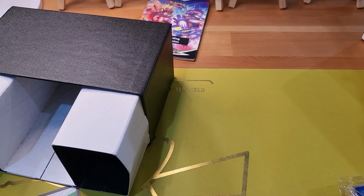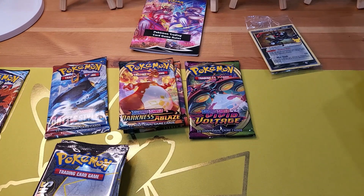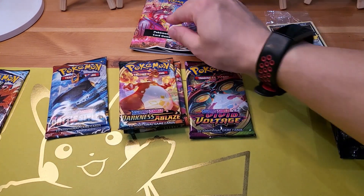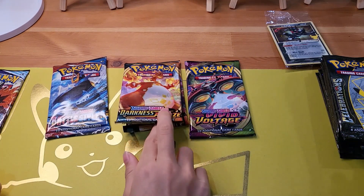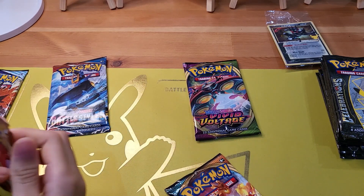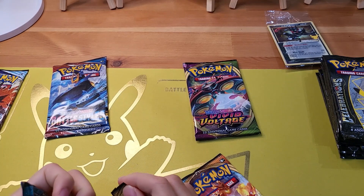Okay, let's open the five Sword and Shield set packs. We have five of them. Shall we take the Darkness Ablaze? Yeah, go ahead, whichever you like. As always, we are chasing a Charizard from Darkness Ablaze.